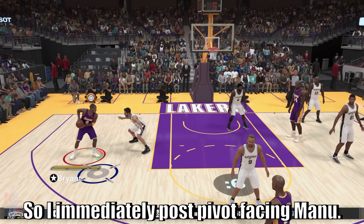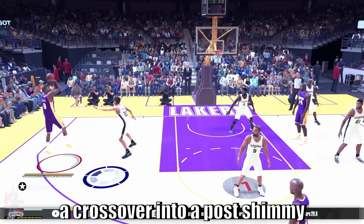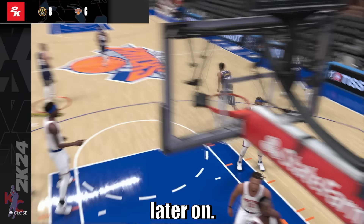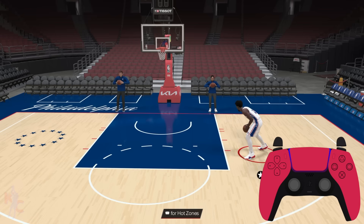Here's a great example of what post pivot moves can do for you. I immediately post pivot facing Manu, and what Manu does is shift his body to try to defend that post pivot. I counter with a post spin drive, immediately cancel that with a crossover into a post shimmy fadeaway. Don't worry if this is a little overwhelming right now — I'm going to go into detail on the different post shots and post combos in these sequences later on. I just want to focus on post movement right now and the basics of why that's important.